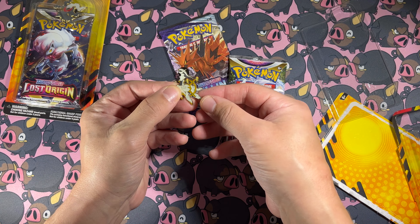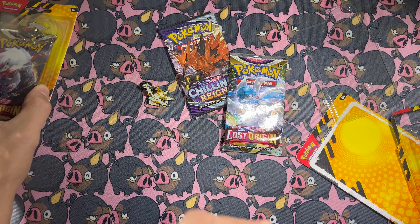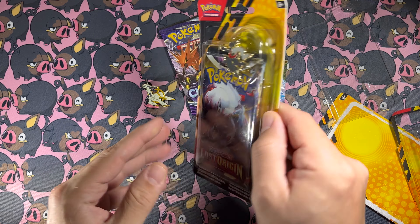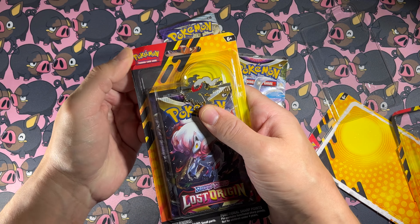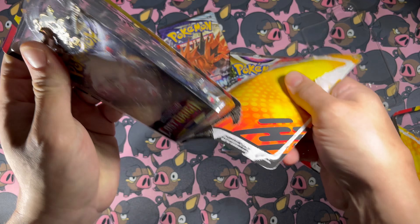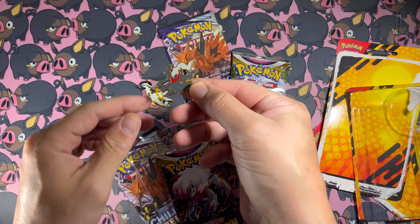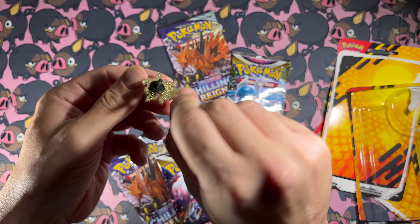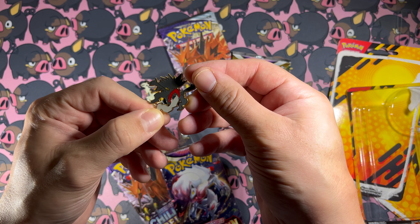There's the Arceus one. Very cool. Let's open the Darkrai. They both have similar, same packaging. I don't even think it says Darkrai or Arceus on it, maybe besides the back. Here's the Darkrai pin. Very freaking cool. The gold back - awesome. Upside down, right side up, however you want to see it.